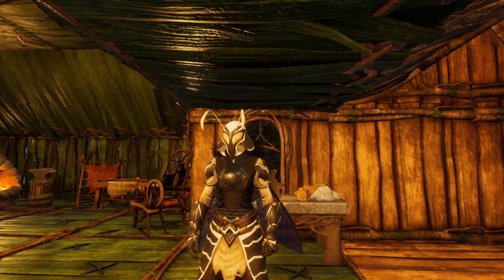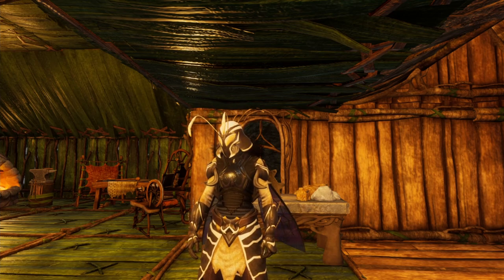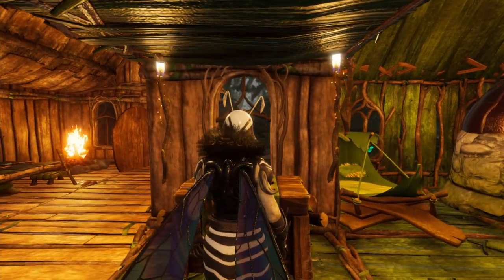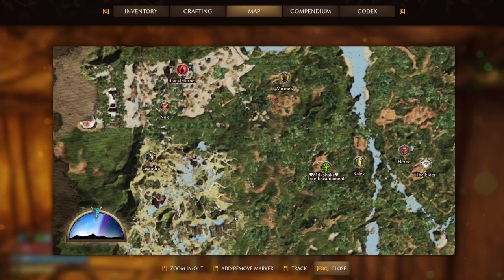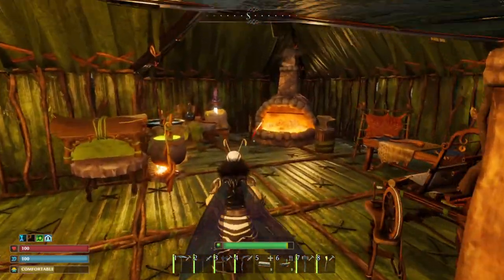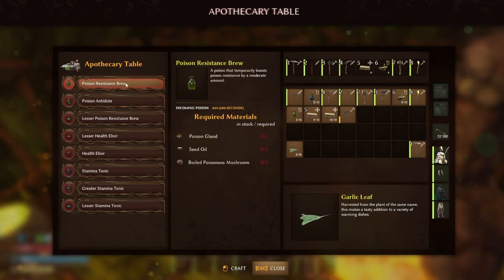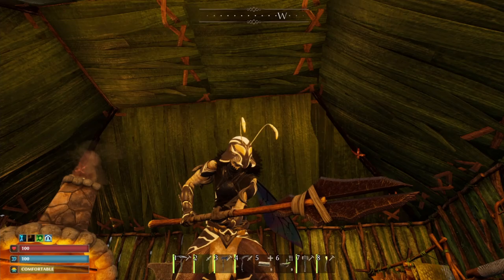That is how to get your beginner wing set so you can fly and glide. However, it is not the only one you can get in the game. There is actually an improved version I am wearing right now that enables you to have a longer flight period because it uses less stamina. These are called the Ironwing Breastplate and they require some quite hardcore materials and a culling of a boss to get the sapphire wings. If you want to start that quest you need to go and talk to Nox in the Greylands and kill the Black Hornet — I highly recommend you bring some poison antidotes by making an alchemy or apothecary table.